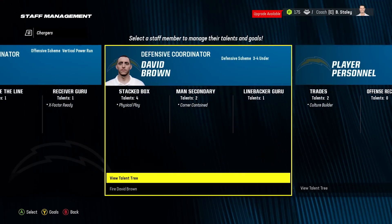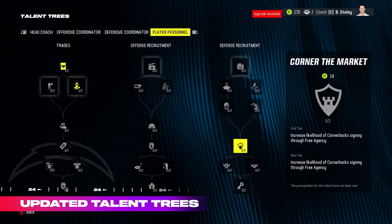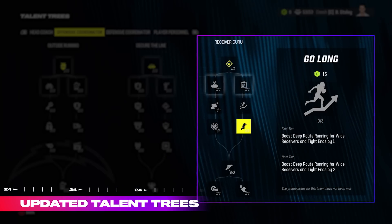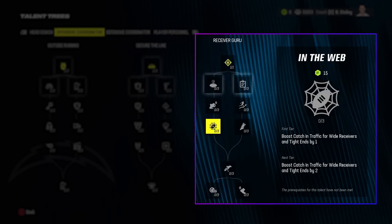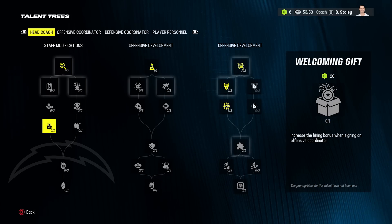In Madden 24, coaches and player personnel now have access to a third talent tree and a variety of new talents. For offensive and defensive coordinators, a new position guru tree elevates a single position with a choice between two skill paths. These improvements give you more ways to find good coaches and to develop specific positions.